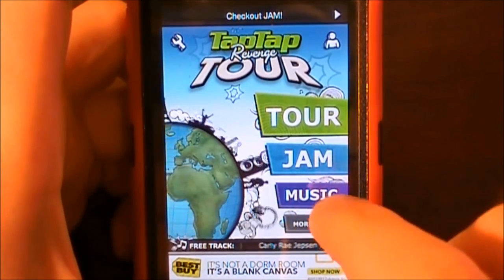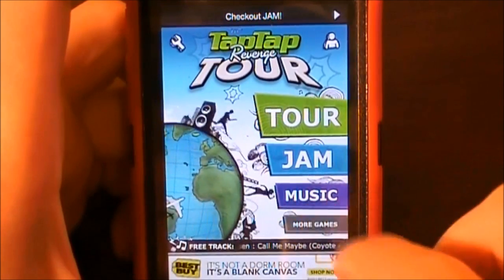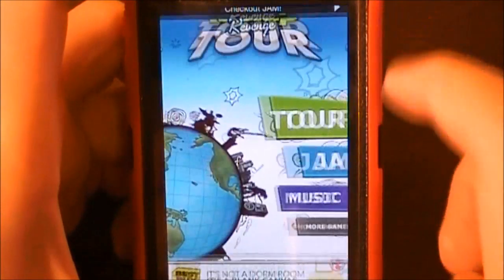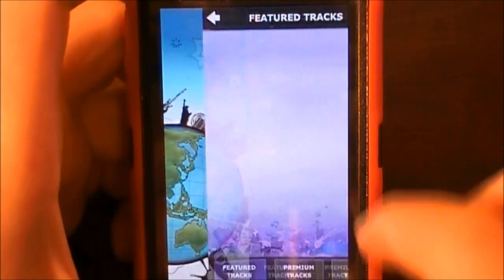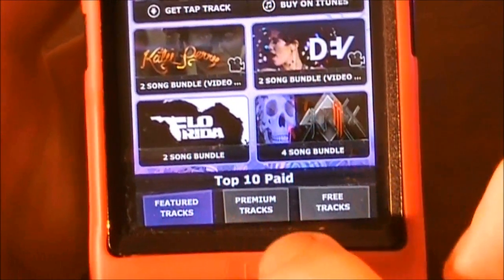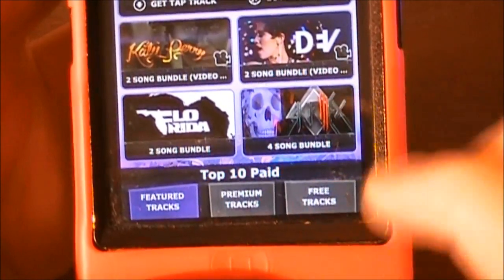And then you can go to the music store, where you'll be able to purchase music, which I'll show you right now. So on music, you'll be able to see the featured tracks, the premium tracks, and the free tracks.